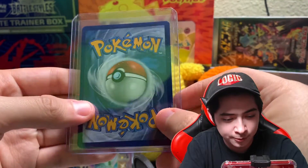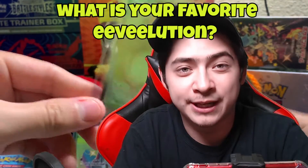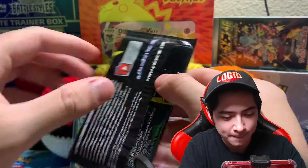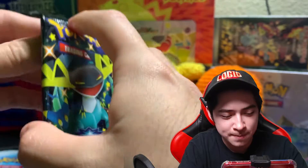Now we have the Eevee V-Max promo card, which looks pretty nice. For the question of the day, since we're talking about Eevee — what is your favorite Eevee-lution? Mine straight up has to be Jolteon. I remember using it competitively with Thunderbolt, Double Team, and Hidden Power. That was the best Jolteon set ever. Tell me yours in the comments below!